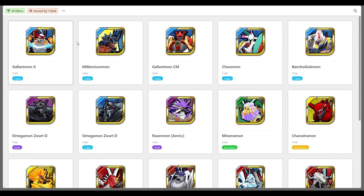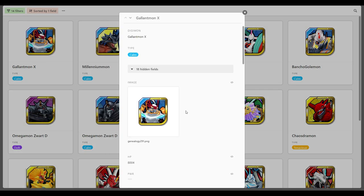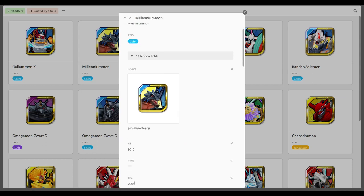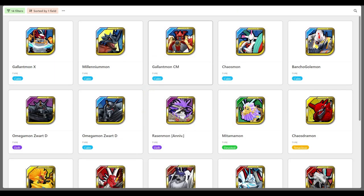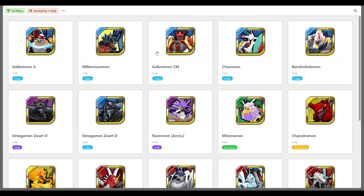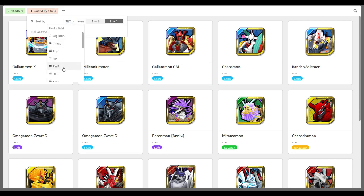Looking at Tech now, he's not quite the king of Tech. Gallant Mon X has 7,111. This guy's running 7,580, so he's very close. Crimson Mode is 6,900, so around the ballpark of Crimson Mode and Gallant Mon X in terms of his Tech stat — he's up there.